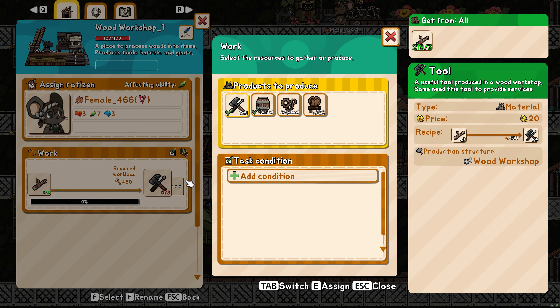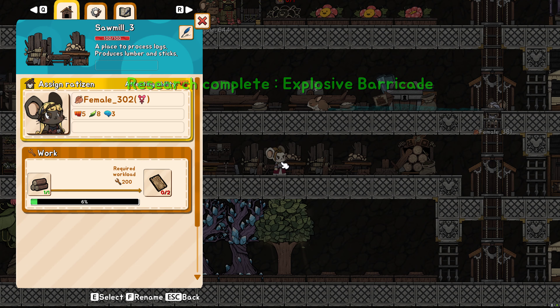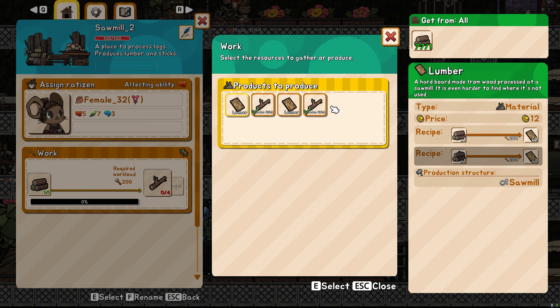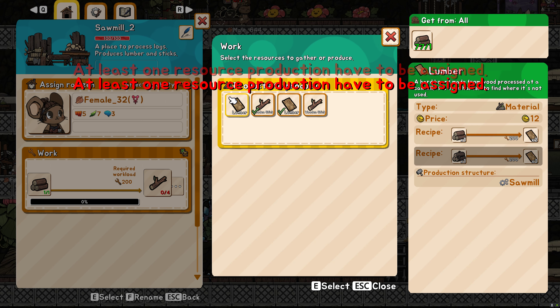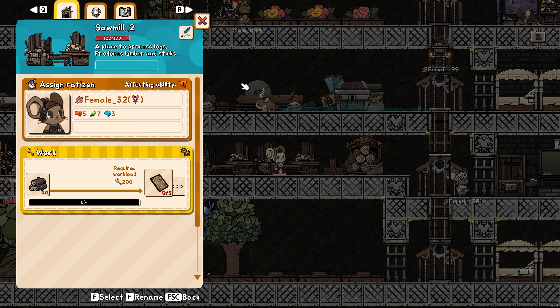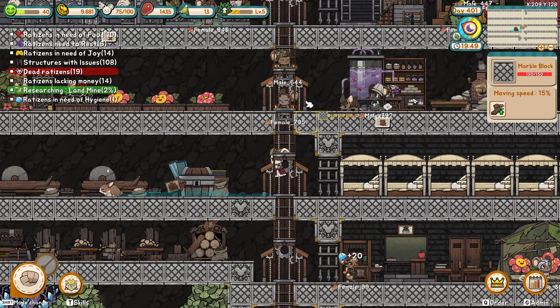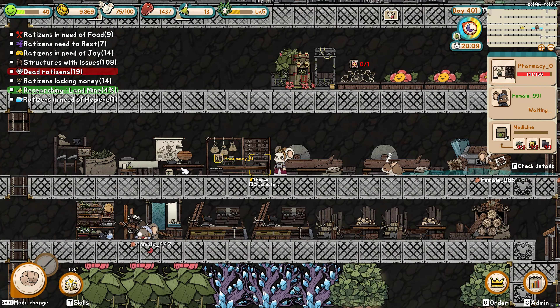What are you making? You're making planks — good. Do I need more sticks? I probably don't. But I do need lumber, so we're gonna turn off sticks for a little bit. What else do I need over here? Nothing really.